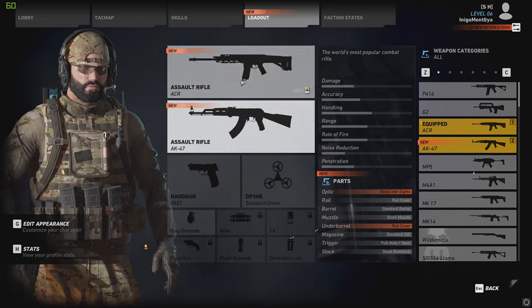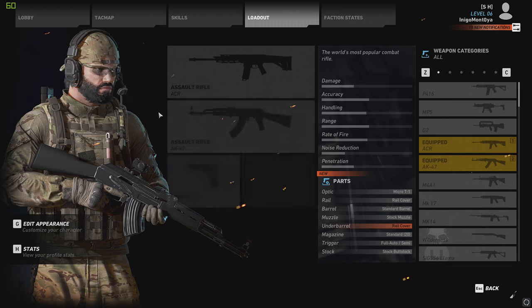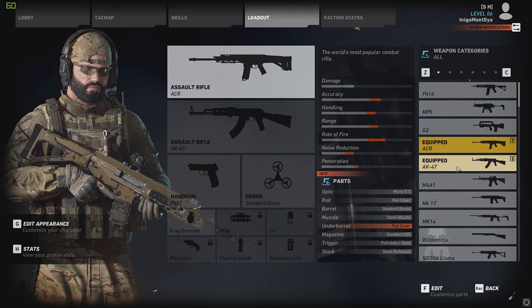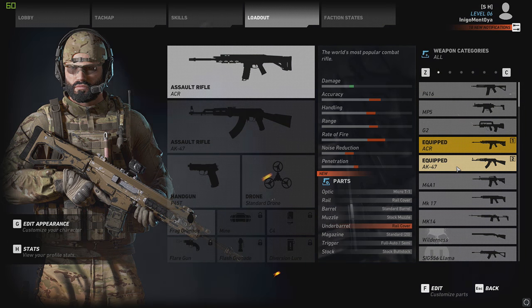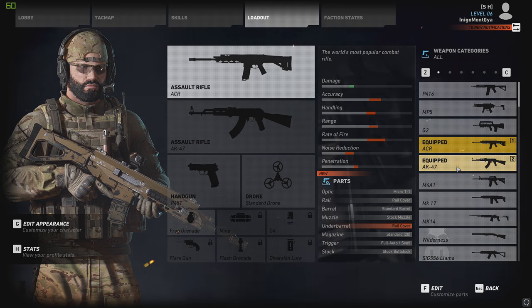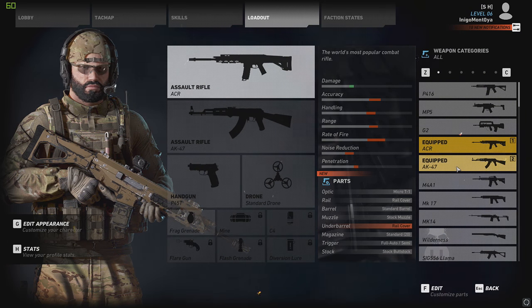Alright, we got it. Now let's compare it with the ACR. First off, let's throw an aim point on it because my ACR has one. So it has a little bit more damage, but less accuracy, less handling, less range, less rate of fire, less noise reduction, and less penetration. That's a lot of 'less' for a little bit more damage — I don't know if that's worth it.